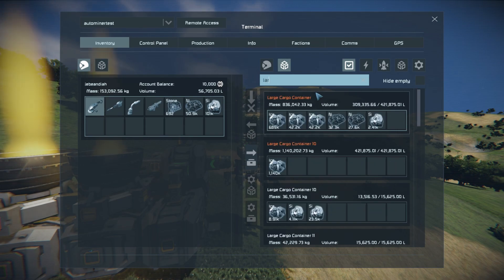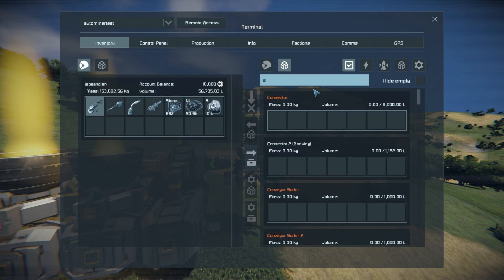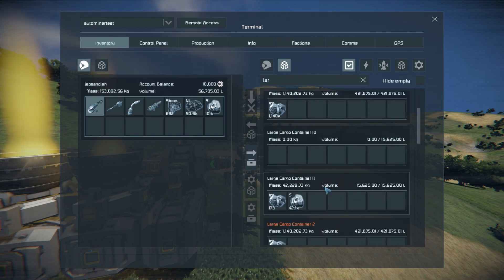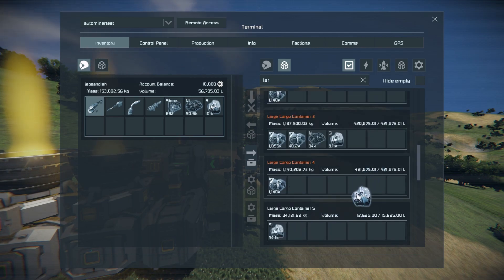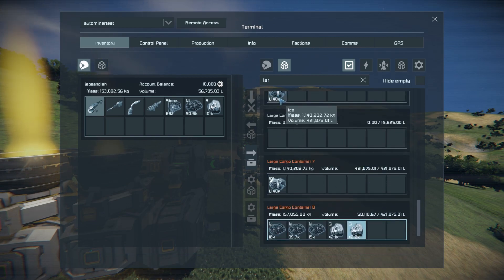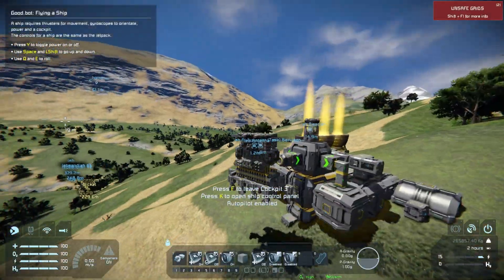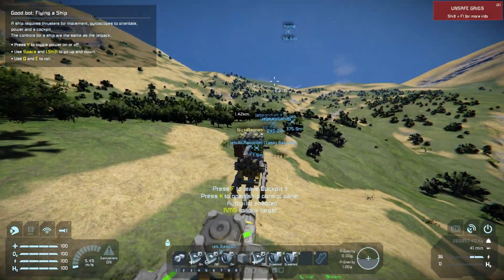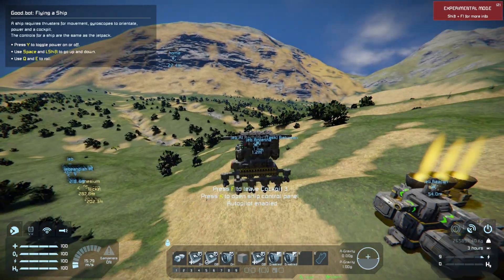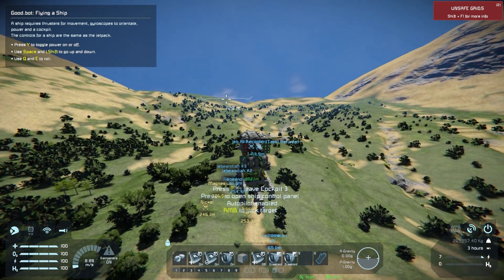It will stay here until its batteries are charged and it is empty. It's in creative mode so the batteries count as charged already. I'll empty the containers more quickly because it does take a while — I'm not sure exactly how the conveyors work. Once empty, it will fly back to site one. First it uses a pre-recorded path to get a bit higher to make sure it doesn't hit anything, since collision avoidance is not working.